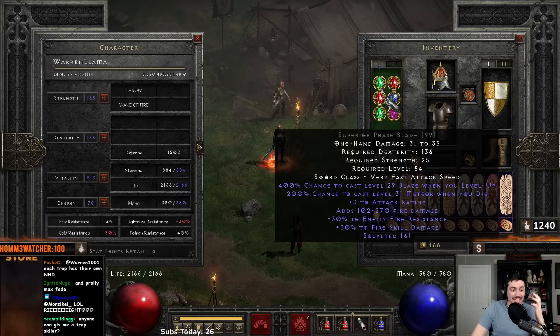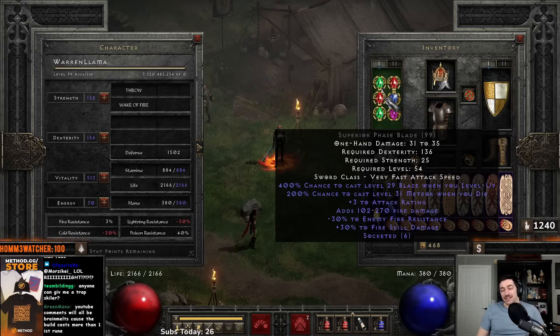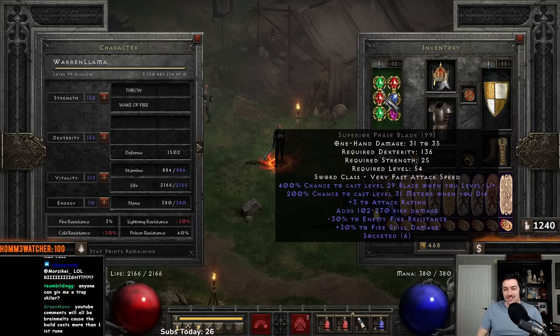I think this will definitely be a solid weapon to go after. Obviously you can run something like Hoto and get plus three to skills, or a couple other things, but this is pretty much your best in slot. Flickering Flame — nice and easy, only costs Vex Pul. You get plus three to fire skills and minus 15 to enemy fire resist.